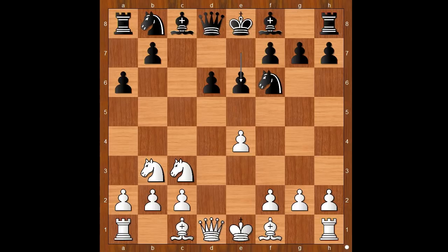Knight to b3, e6. White to move. Bishop to d3, bishop to e2, and bishop to e3 are the three most played moves. Valentina Gunina played g4 — she goes sharp. Black responded b5, counter-attacking on the other wing.